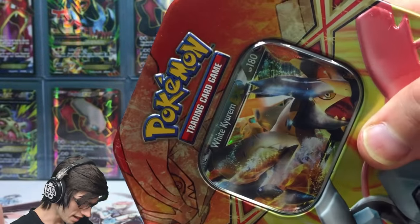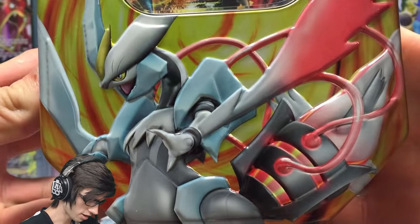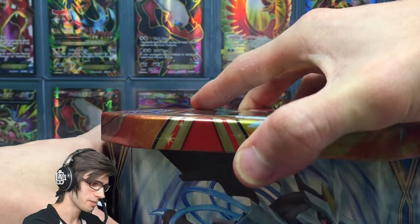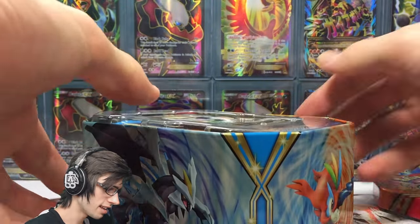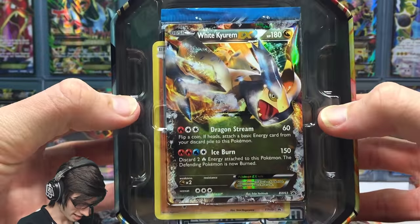I love that White Kyurem kind of faded in the background with the huge molded White Kyurem on the tin too — such an awesome looking tin. It's definitely going to be added to the tin collection I've got going in my cupboard. Check that out, guys — that's what it looks like when you first crack into the tin.